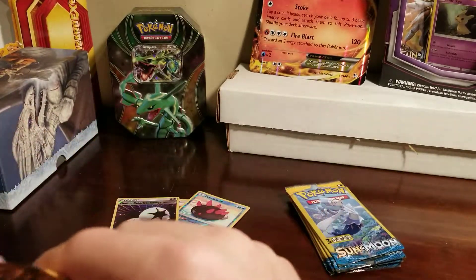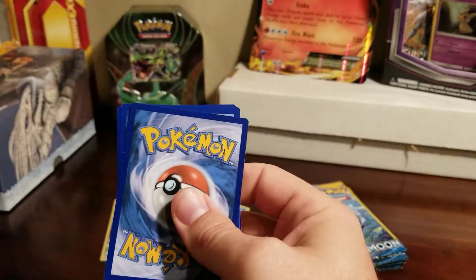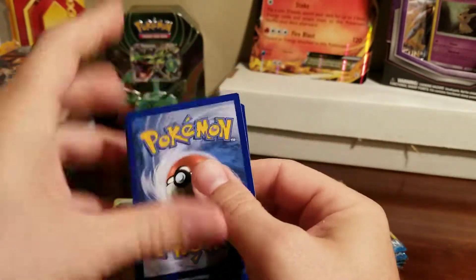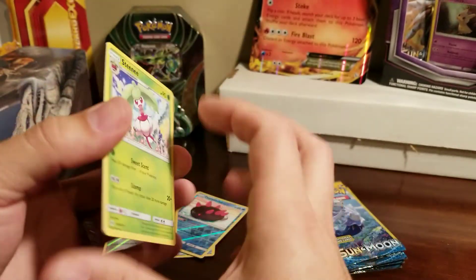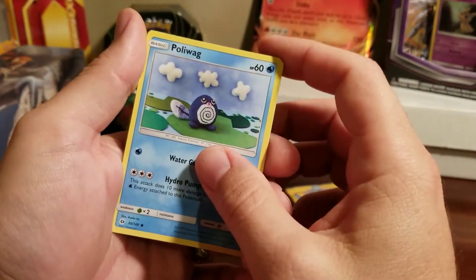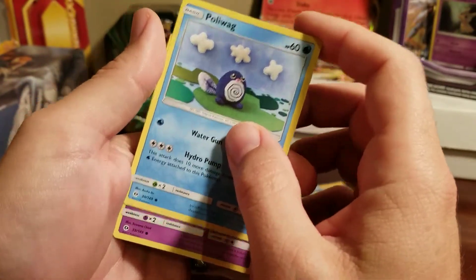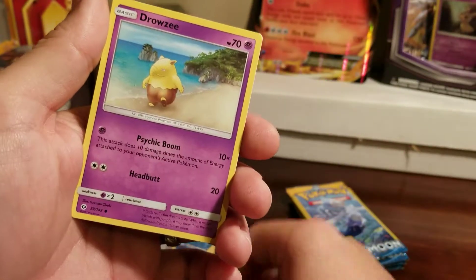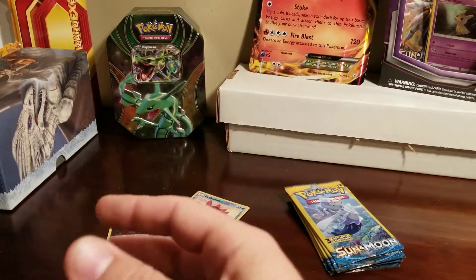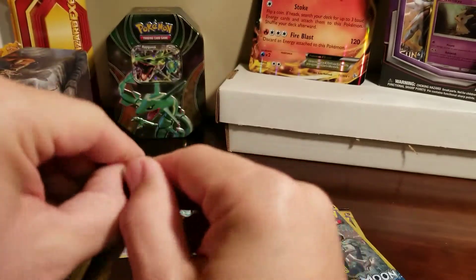Bring it back, give us something shiny! A Snubbull, a Poliwag — oh look, is he knitted or something? I don't know, that's kind of cool. And a Drowzee, common. Well, I guess not every pack has a shiny in it, but maybe this one will.